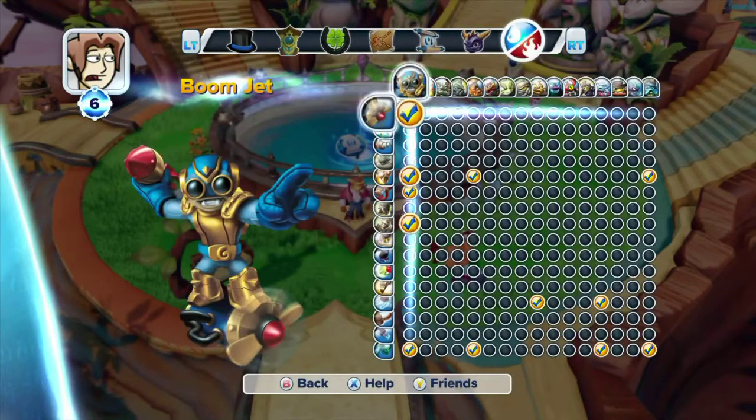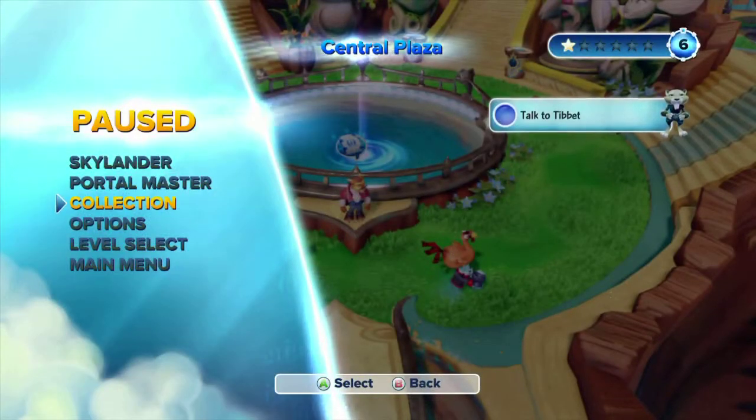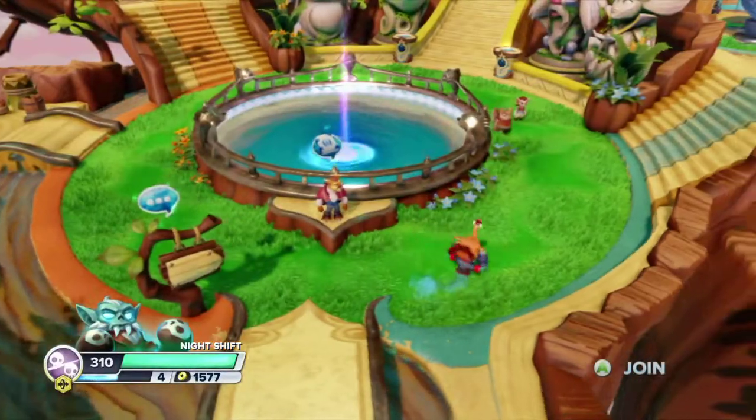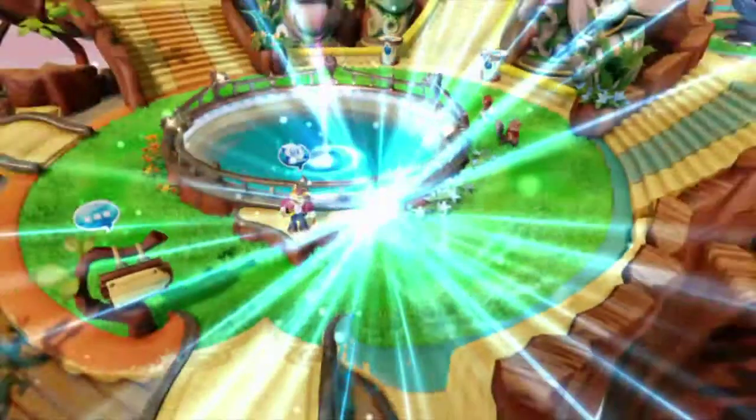I was going through this because one of the things you need to do is unlock the different combinations, which I'm not even going to mess with right now. The other goal is adding to the collection. So running around here with this little guy, what I'm going to do is take him off.